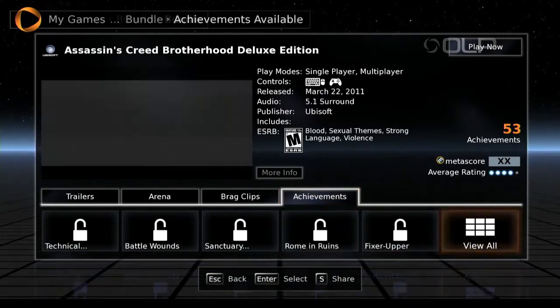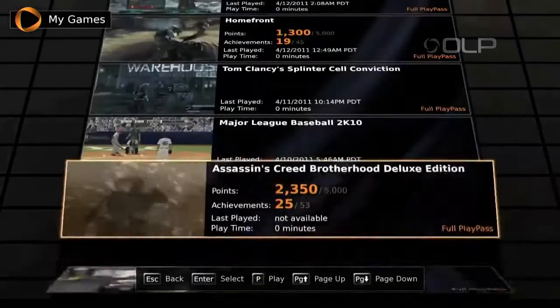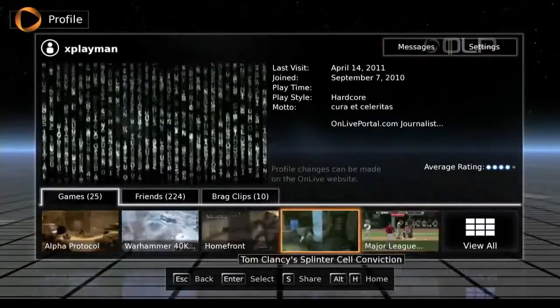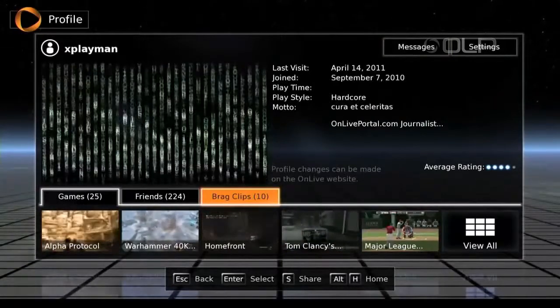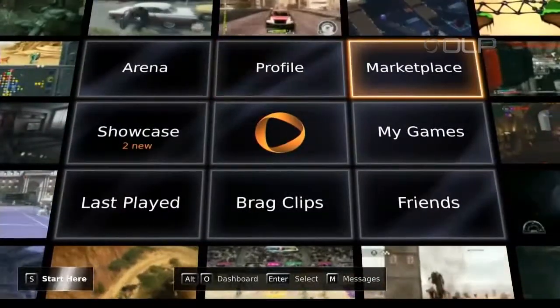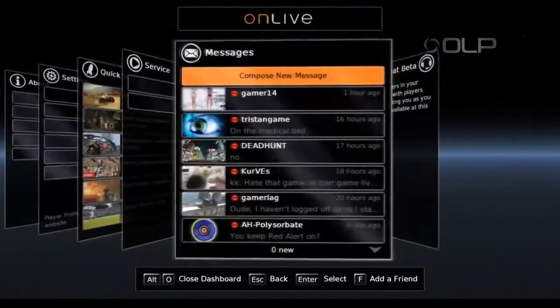And there's also a tab for achievements for games that are compatible with achievements. I guess that just affects your buying decision or not. And if you go to your profile, you can see your play time for all games total, not just one individual game, which is something I've always been interested in for other platforms — how long have I actually been playing any game, not just one particular game.